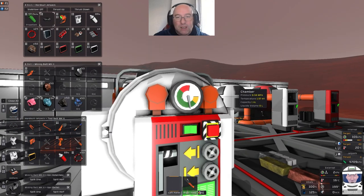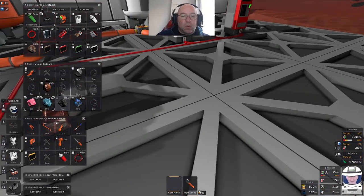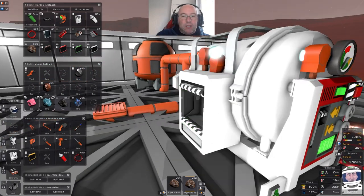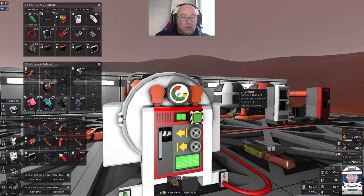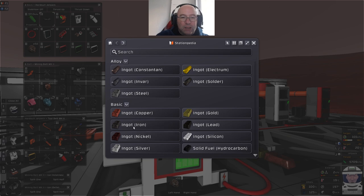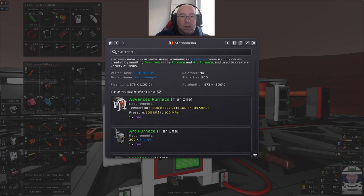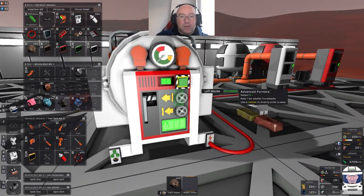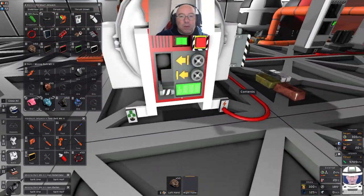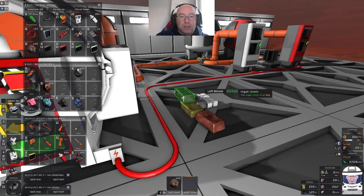This is the same as before - you can just throw it all through here. Iron needs above 800K and above 100 kilopascals up to 100 megapascals. Anything above 800K and you'll get a lump of iron out the other side. The green light says that's done - and there it is, a lump of iron.